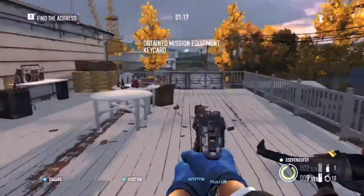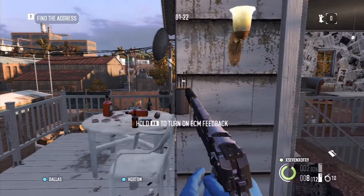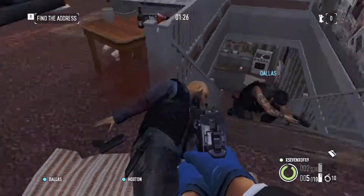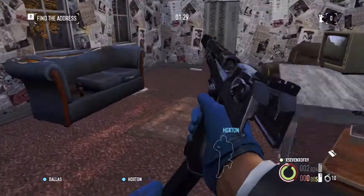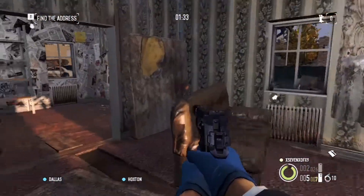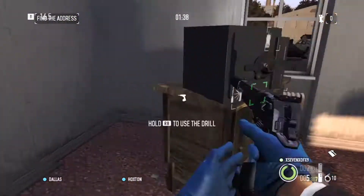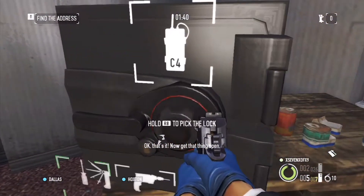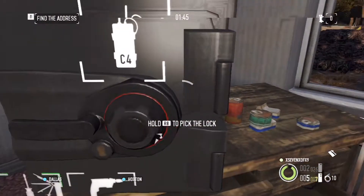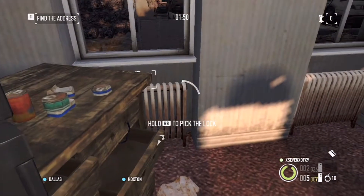There are the three assets on the table. I'm going to lay down another ECM just to make my job a little bit easier. Now if you have C4 you can blow the safe pretty easily, but I've got the lockpicking skill so I'm going to lockpick the safe, which takes a little bit of time. But you can easily get out of there even before the cops come.